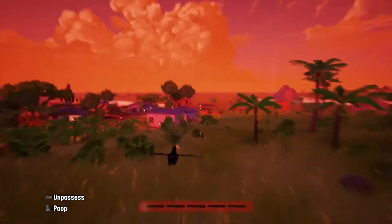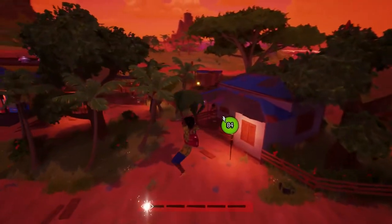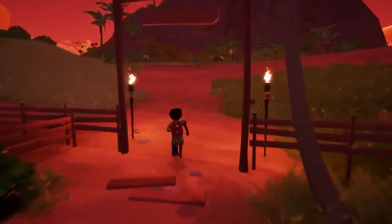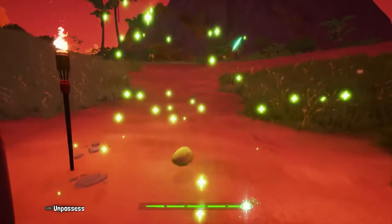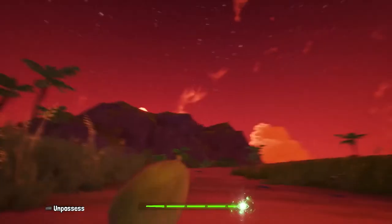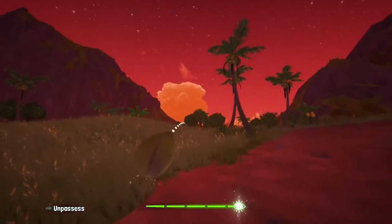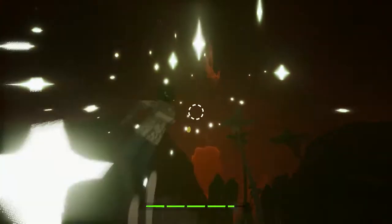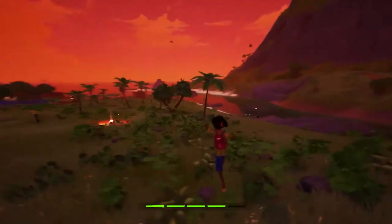My soul meter is running low so I'll make a stop in this small village and try to find a campfire to get some rest. I can also soul jump into things directly from my hands, like this coconut here. Let me show you a cool secret trick — if I soul throw the coconut and very quickly soul jump back into it, I can use that force to travel great distances.